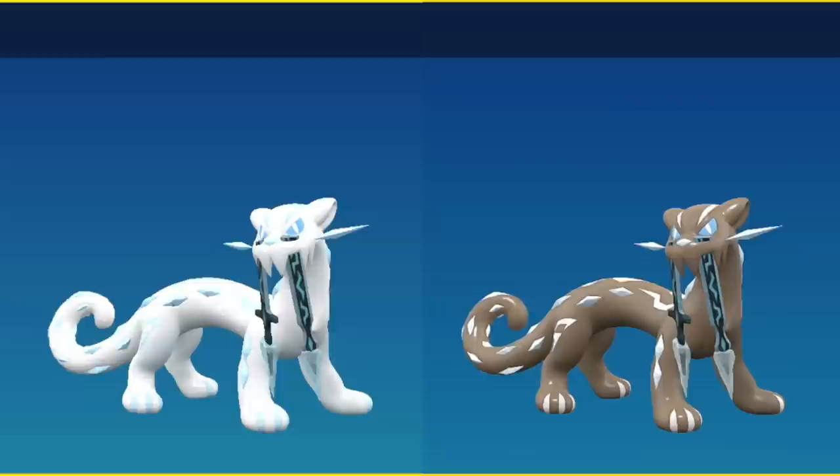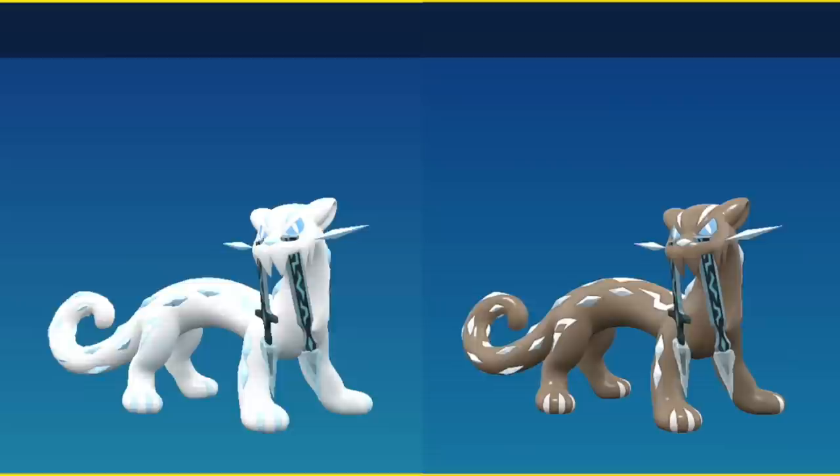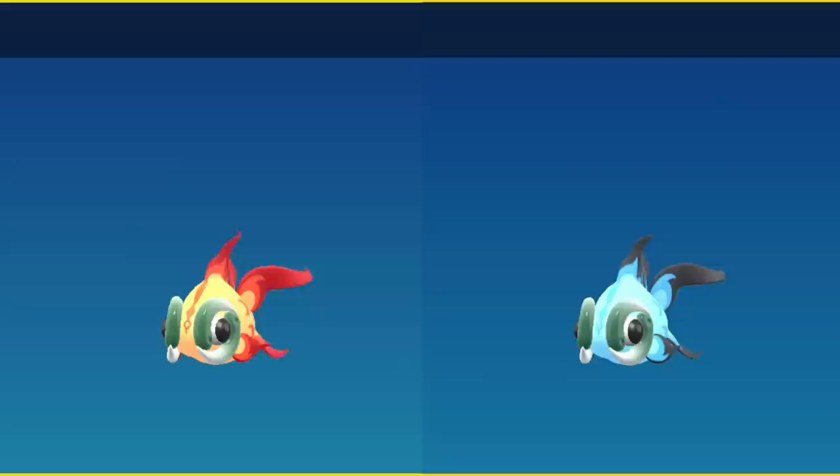Here are the Treasures of Ruin, which are shiny locked. Wo-Chien becomes sort of an autumn color. Chien-Pao becomes a much darker color. Ting-Lu loses a lot of its red-inspired color for blue. And Chi-Yu instead of being fire colored is very hot fire colored, which is a blue flame.